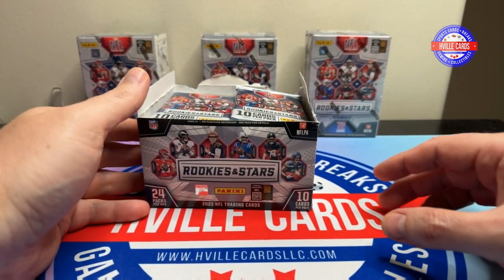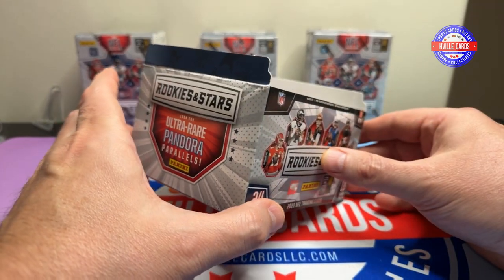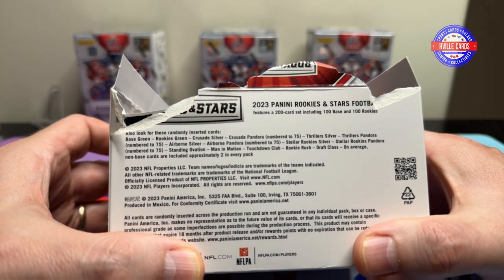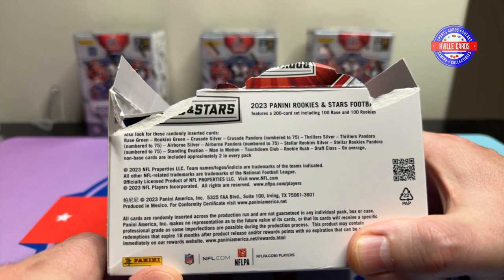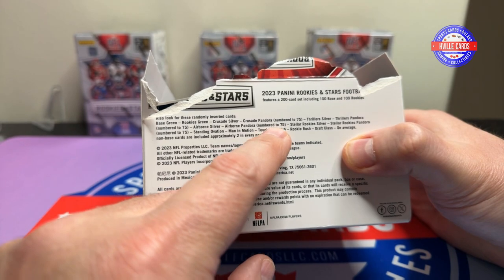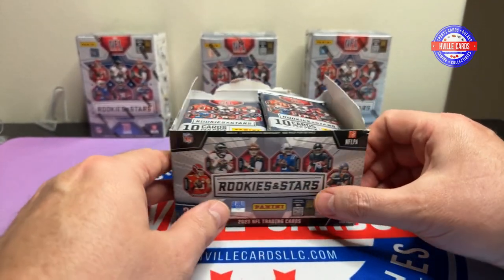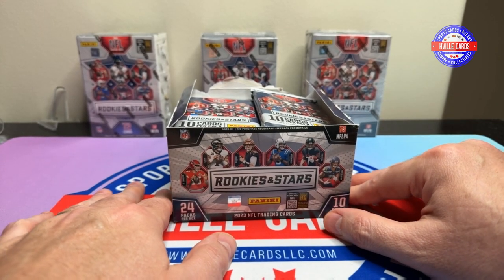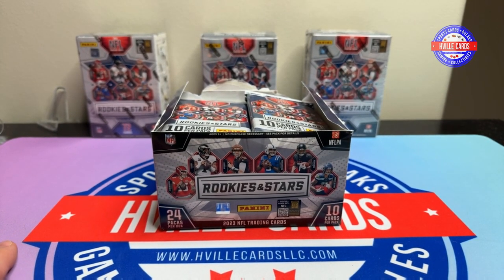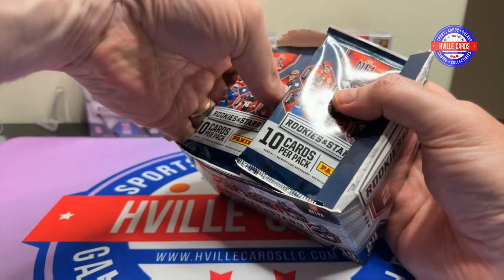So there's a video there. Then I was at Target and they didn't have anything except for this, and somebody had grabbed one pack out of it. I wasn't going to get it because there's no autographs in here. But I saw the Ultra Rare Pandora Parallels — everything on here has a Pandora version. So I thought, yeah, I might as well. This is 23 packs; it should be 24, but I was there a little late. I don't know anything about the Rookies and Stars this year yet, but we're going to find out.